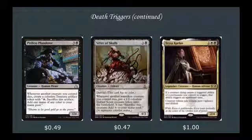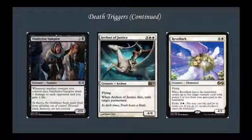Sifter of Skulls: 4 mana 4-3 Eldrazi, whenever another non-token creature you control dies, put a 1-1 Colorless Eldrazi Scion token onto the battlefield — sacrifice it to add 1 colorless to your mana pool. Teysa Karlov: 4 mana 2-4, creature dying causes a triggered ability of a permanent you control to trigger an additional time. Creature tokens you control have Vigilance and Lifelink — very good card in this deck. Vindictive Vampire: 4 mana 2-3, whenever another creature you control dies, Vindictive Vampire deals 1 damage to each opponent and you gain 1 life. Archon of Justice: 5 mana 4-4 Flyer, when it dies, exile target permanent — very powerful with Athreos late in the game when opponents can't afford to take 3, so you cast it again, sac it again, and start exiling.